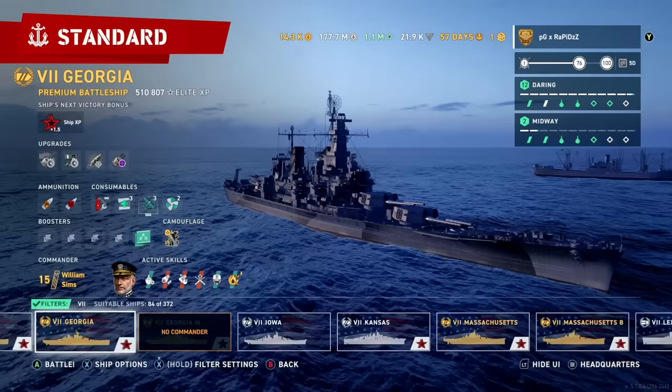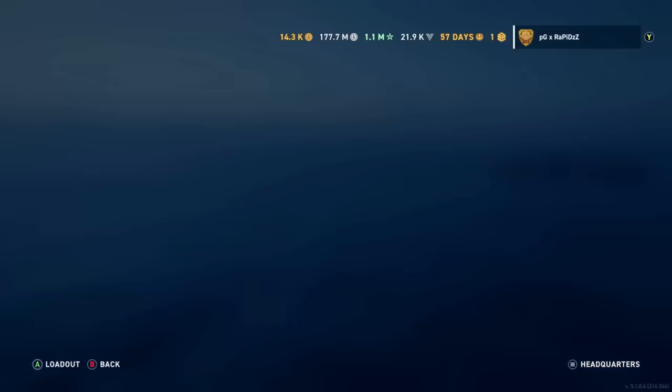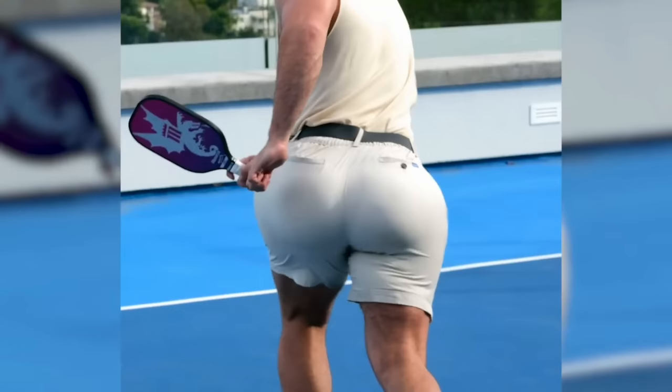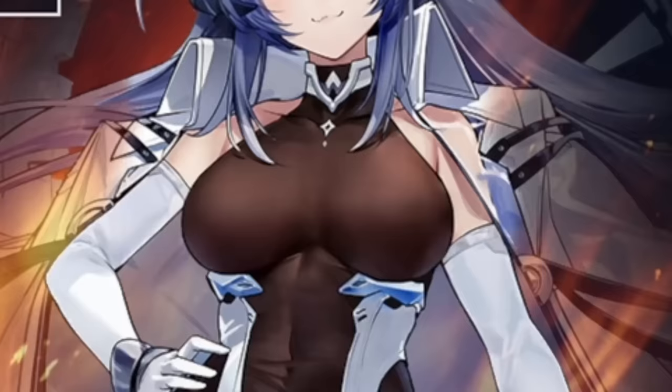Okay, back to the Georgia. As some of you may know, Georgia has the hardest hitting guns in the entire game. If we take a look at our stock Georgia here, our AP hits for a maximum of 15,750 damage. For comparison, the mighty Yamato only does a measly 14,800 damage. But what if we take that 15,750 as high as it can go?